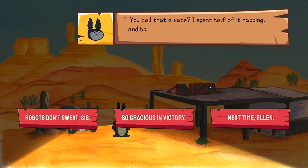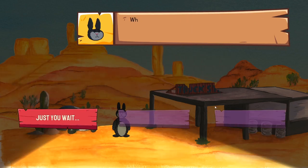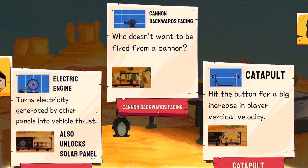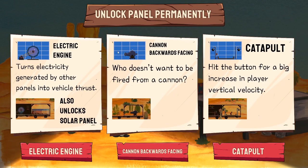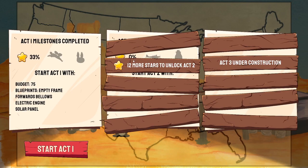You call that a race? I spent half of it napping and barely broke a sweat. Next time, Mellon! Next time! So I suspect I haven't unlocked Act 2. But it does mean that I can unlock a panel permanently for the next run - solar panel. Oh yeah, they're cool - they are very cool indeed. There we go. I just need to build up 12 more stars, which would definitely involve beating that goddamn rabbit.